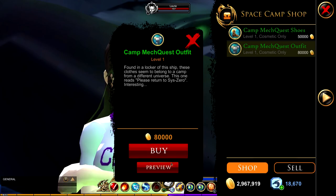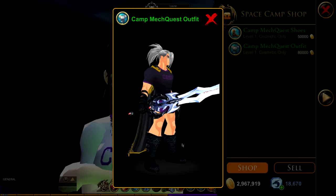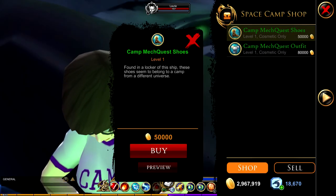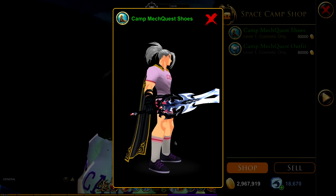Now the space camp shop will be unlocked for you. In here there will be two items called the camp mech quest outfit and shoes. If you were to buy both items it would cost you a hundred and thirty thousand gold.